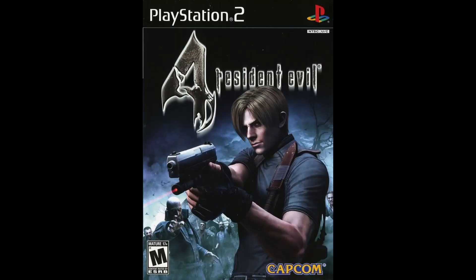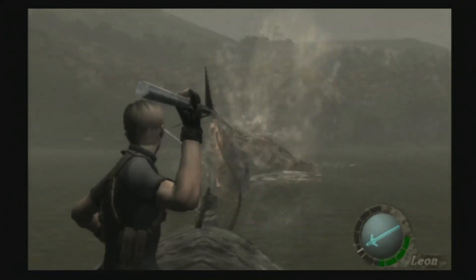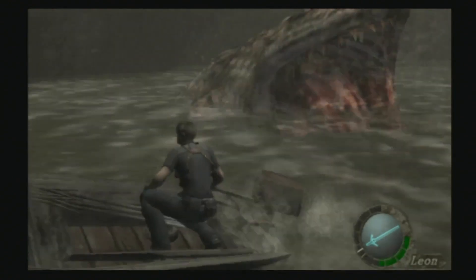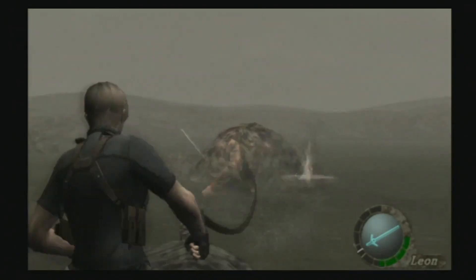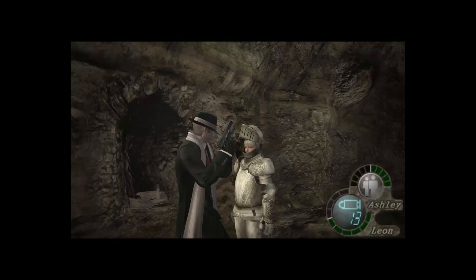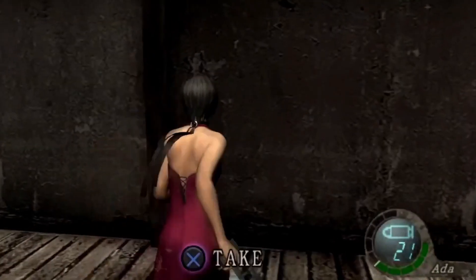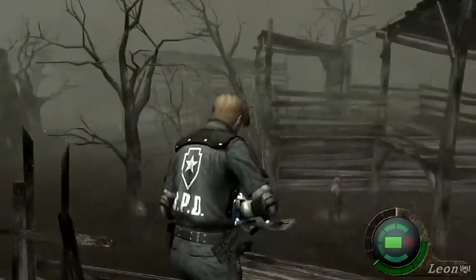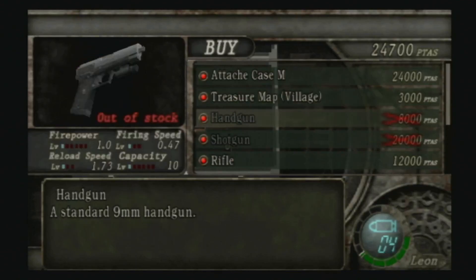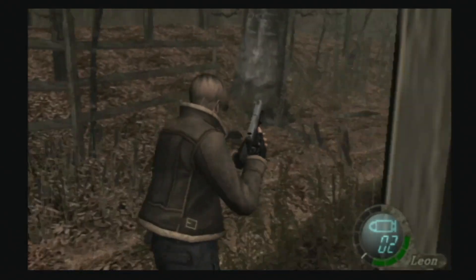Nine months after the original GameCube version was released, Resident Evil 4 was ported to the PlayStation 2 in October of 2005, and it's widely considered to be the first true version of Resident Evil 4, since there were some new features added to make it stand out. New costumes for Leon and Ashley were added, the Separate Ways campaign for Ada Wong was added, a movie browser for the cutscenes was added so you can view them after you beat the game, a new laser gun was added to the shop after you beat the game, there were some minor stat changes to weapons and items, and the game adds proper widescreen support.